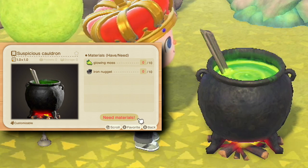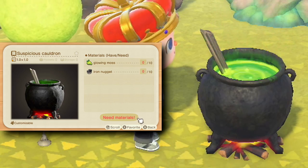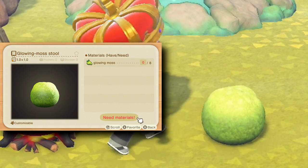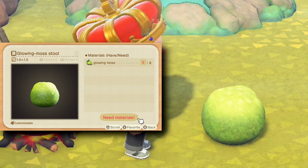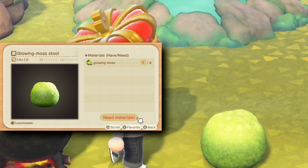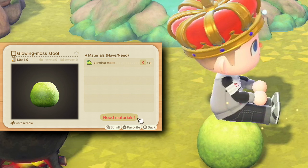Speaking of Halloween islands and fairycore islands, the suspicious cauldron is really cool. You press the A button on it and it poofs a little green cloud of smoke. Next up is the glowing moss stool — nothing special about it other than the fact that you can sit down on it, and it does have some of the glowing effects on there, which is actually kind of cool.